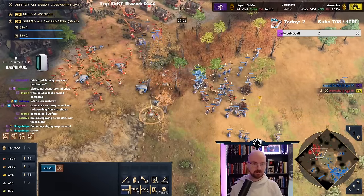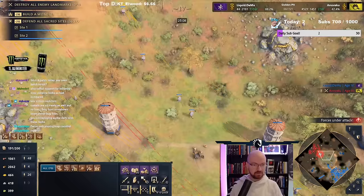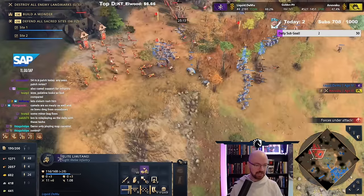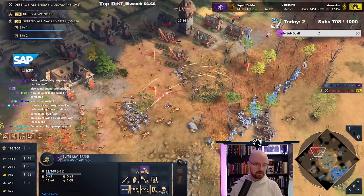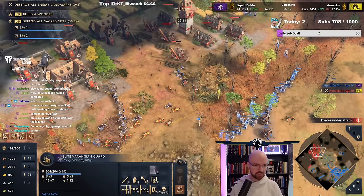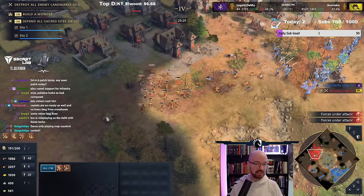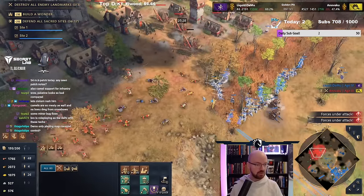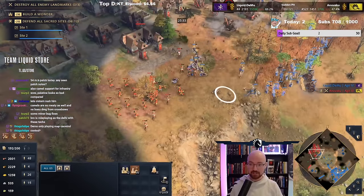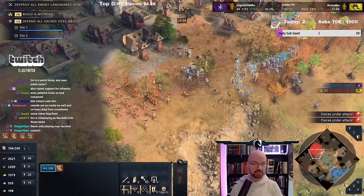Now — these Nasty Bees. The Limitanei, by the way, are like some of the best tanks in the game. I almost want to show you guys some Limitanei tanking. This one here is going to take a full volley — and he's still alive from 15 crossbows by himself with the Shield Wall active ability here. Which is actually mental when you think about it.